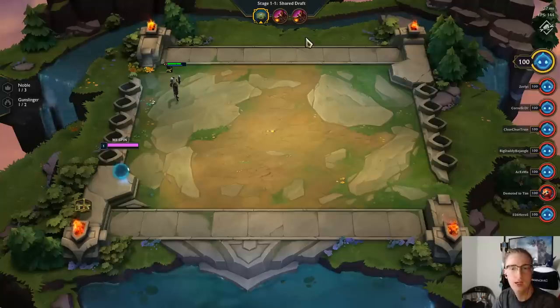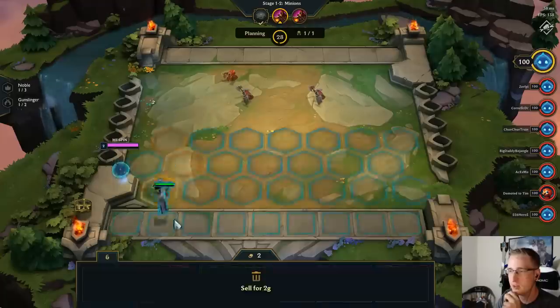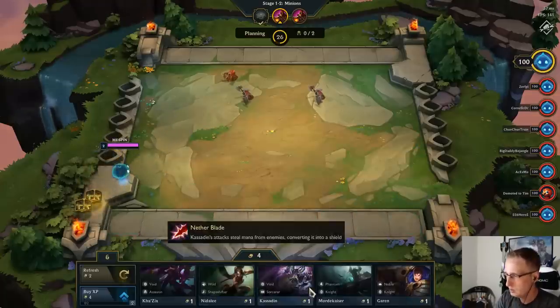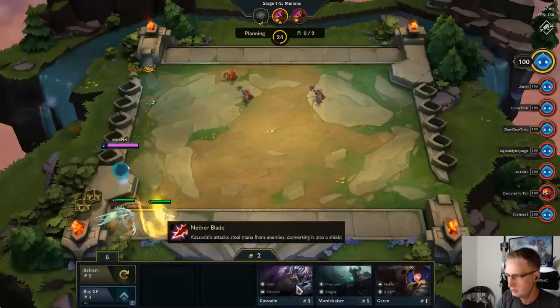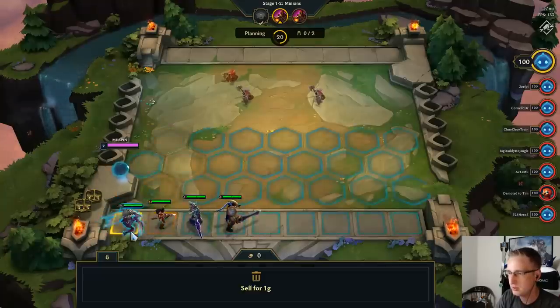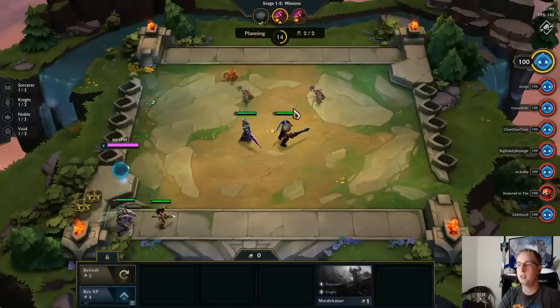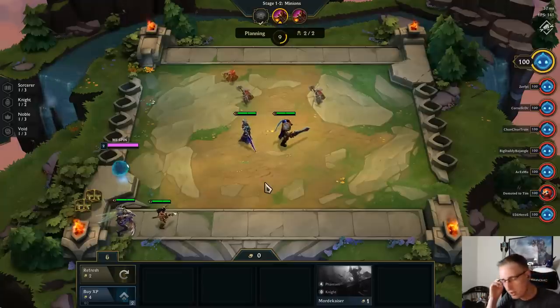As far as these first three creep rounds, you don't need to reposition for them, but the Krugs round coming up in about six stages I'll go over then. Let's put these two units in the middle, that way they're as close to the creeps as possible.